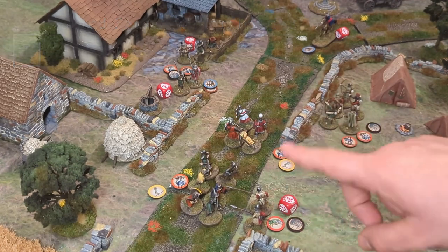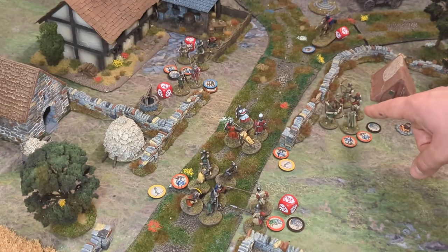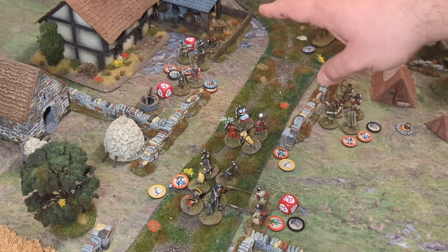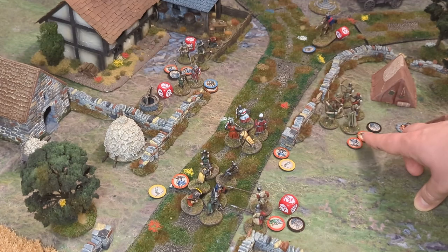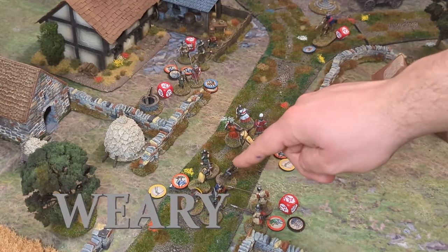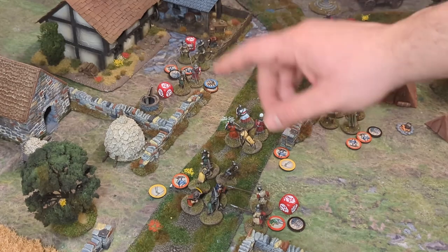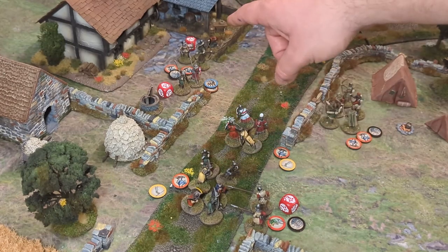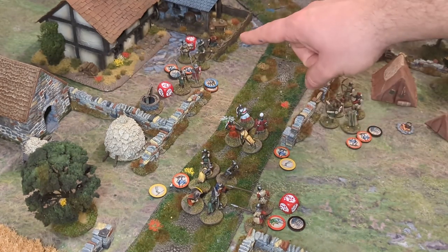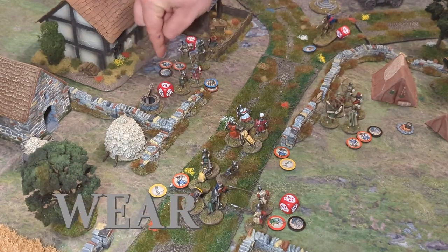Each commander still has one command action left. The bishop commands his archers to shoot at the back of the enemy archers — causes no casualties. These guys become weary because they've taken a second action. The veteran sergeant gives a command to his archers behind the wall to fire back — they don't cause any casualties, but because they've taken a second action, they're weary as well.